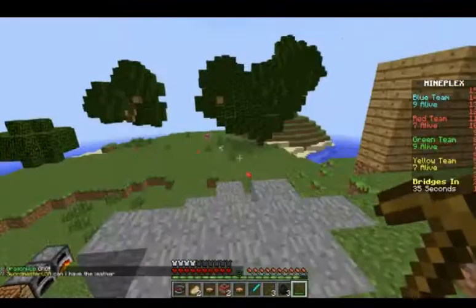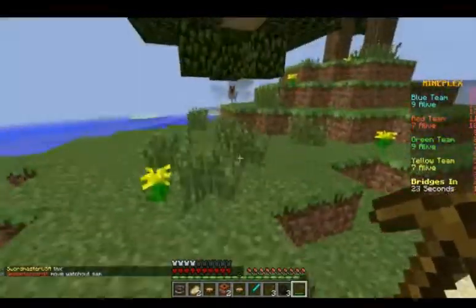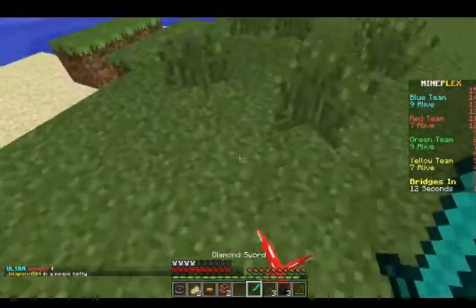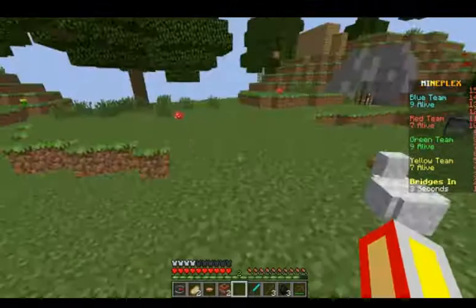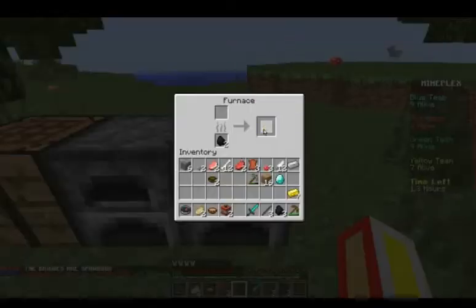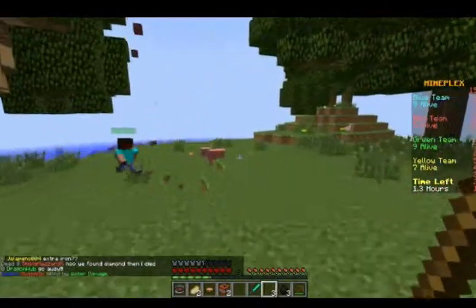I know Bridges well — I know all the plugins and stuff so I don't get confused. PvP enables when your timer runs out — look at the right side. Blue team has nine alive, and red and yellow have the most players. Oh, I just used the mushroom stew for nothing! The bridges are spawning — time is finished! Make pants real quick — there we go, we have pants. We just need one piece of leather.